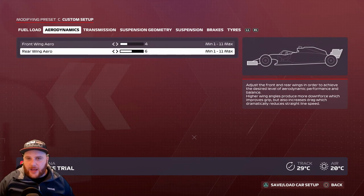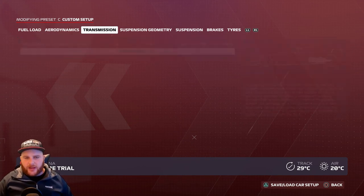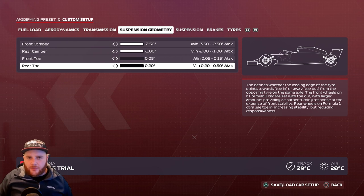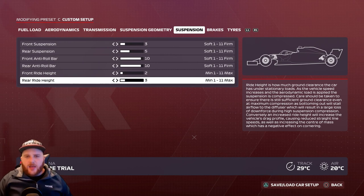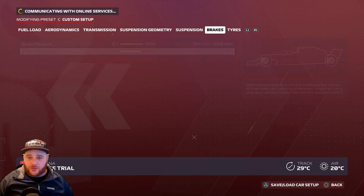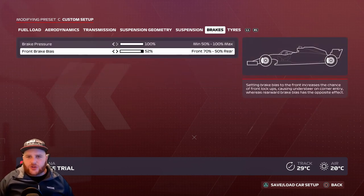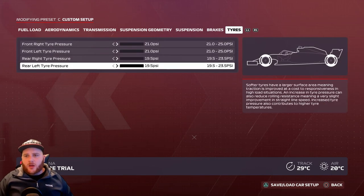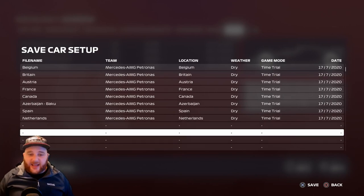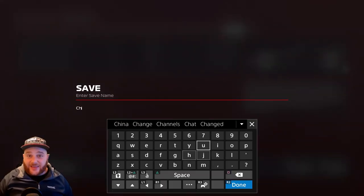China setup: Aerodynamics — front wing 4, rear wing 6. Transmission — 50 and 50. Suspension geometry — 2.50, 1.0, 0.05, 0.20. Suspension: 3, 5, 10, 10, 2, 3. Brake pressure 100%, front brake bias 52%. Tire pressures — all the way to the left on every section. Save and rename it 'China'.